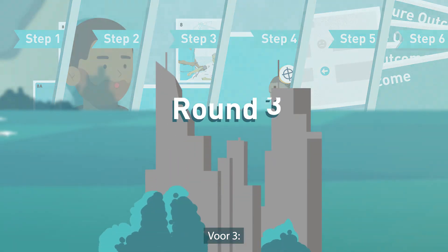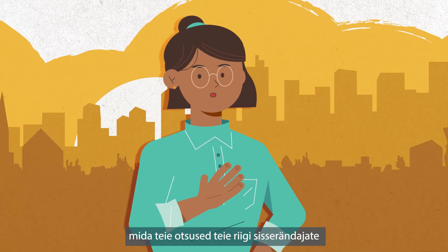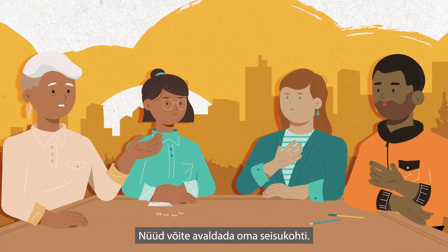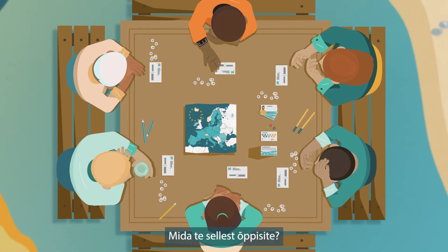Round three: do the same for the city round. The last card, number 22, will prompt you to discuss what your decisions meant for migrants and public opinion in your country. You can express your own views now. Can you think of better solutions to the challenges? What have you learned?